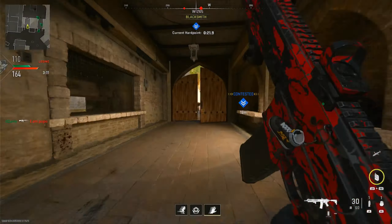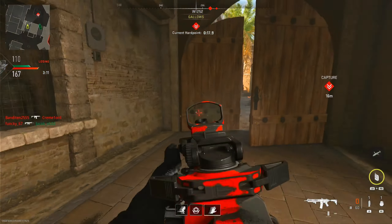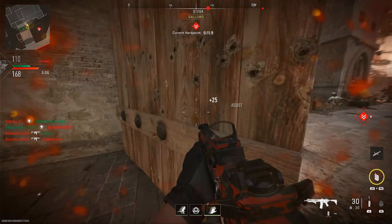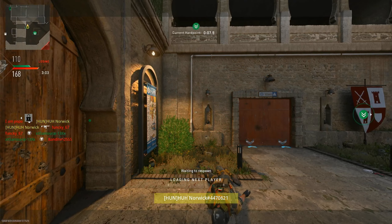Enemies inside the perimeter. Hardpoint compromised, secure the area. Enemies are becoming a hardpoint. Confirming next hardpoint, stand by.